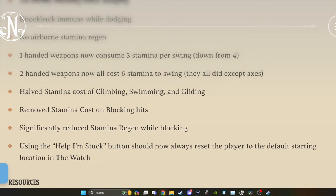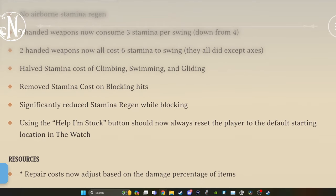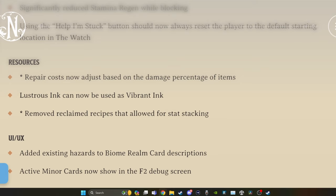And using the help I'm stuck button should always reset the player to the default starting location in the watch. When it comes to resources, the repair cost now adjusts based on the damage percentage of items - that's really good. Initially it wasn't actually using any dust and then it was using all of it, so this makes more sense. Lustrous ink can now be used as vibrant ink. And removed reclaimed recipes that allowed for stat stacking - if y'all were using that exploit, it's gone.